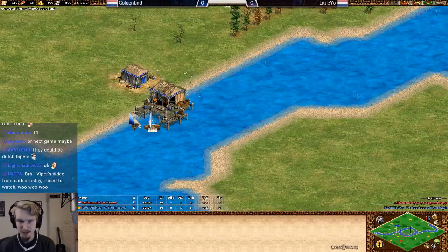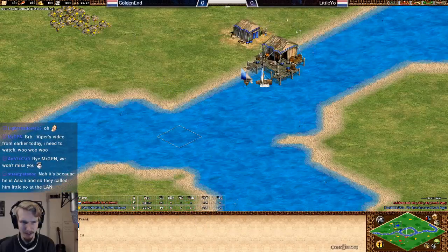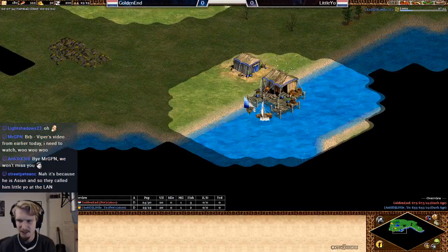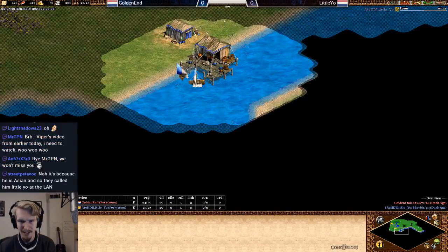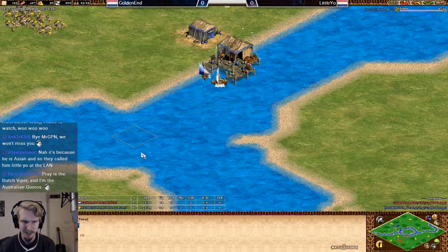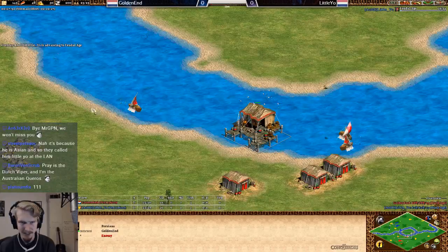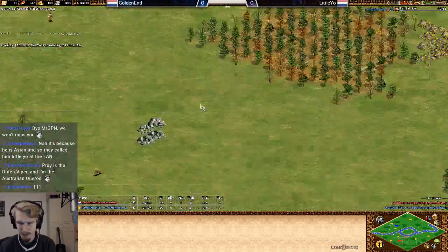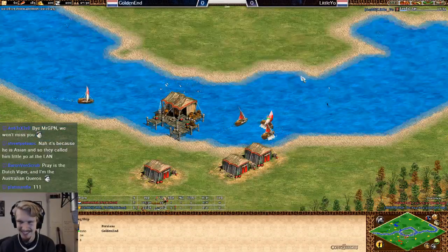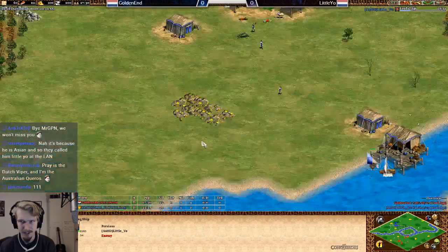Taking a closer look at the dock positioning — I see these fishing ships already taking shore fish, and that's not really good on Mega Random. Little Yo is not adding any more fishing ships, and with one tuna I think it's worth it to get a few more. Golden Ant is doing a little bit better already — he's on three fishing ships getting his fourth, but scouting-wise he's not seeing this fish either, so they're on the same terms.